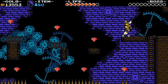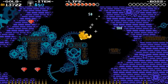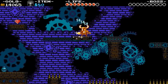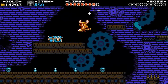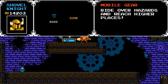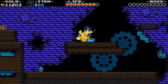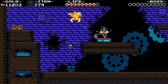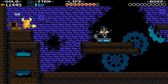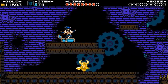Am I supposed to use the treasure here? Maybe I can just use this. That saves me a lot of trouble! Yeah, I had a feeling there was a relic here. What do you have for me? Ride over hazards and reach higher places with a mobile gear — yeah, I'll take that. That's actually pretty interesting; you can use it to go over spikes. Costs six though. It hops on its own? Okay.